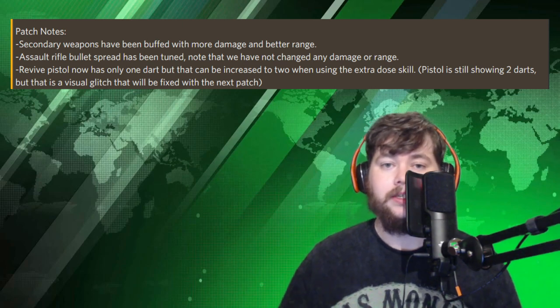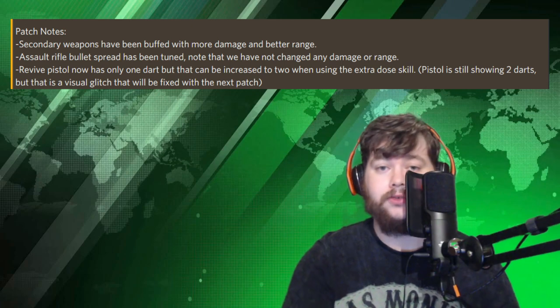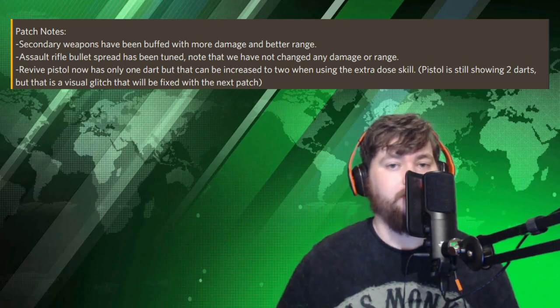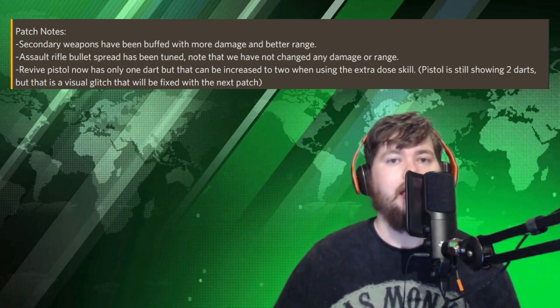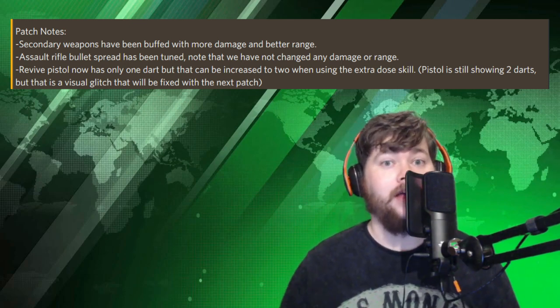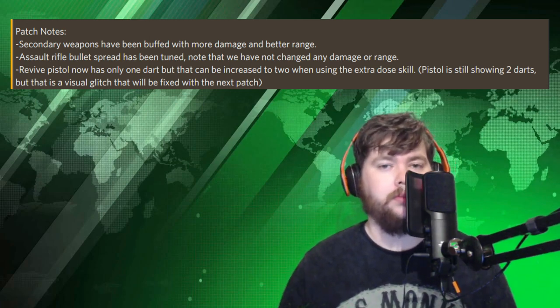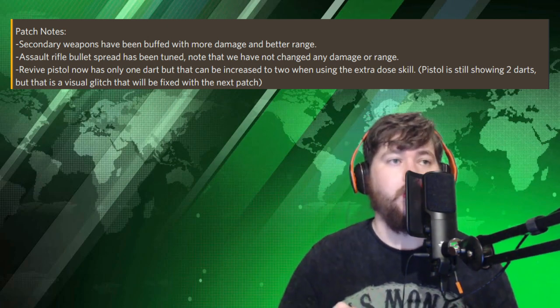The rush tactic is still possible if they pick the Extra Dose skill, but the problem is they have to sacrifice a different skill — maybe Heavy Doozy, maybe Bullet Sponge — making them a little more vulnerable for the defenders. That adds a risk-reward element to the decision making. I personally cannot wait to see the ramifications of halving the revive darts. I think everyone across the board is going to be playing a little more safe, a little more careful, a little more tactical — which I think was the idea behind Firewall from the beginning. It's a tactical shooter.